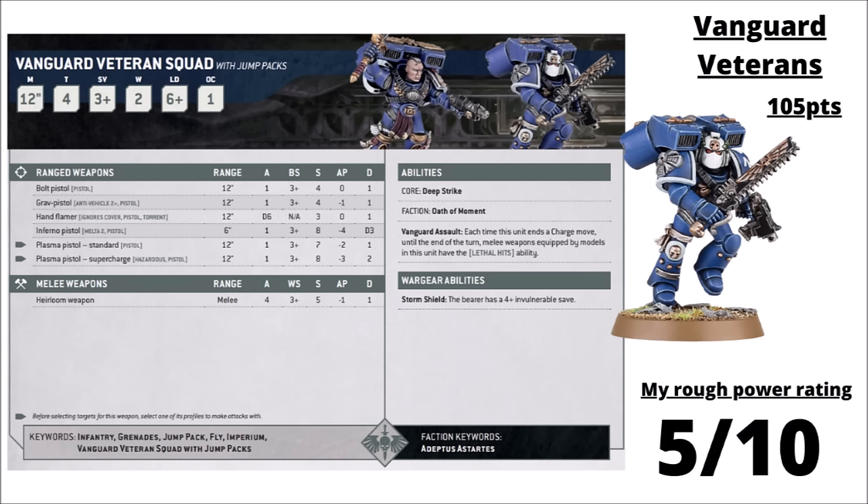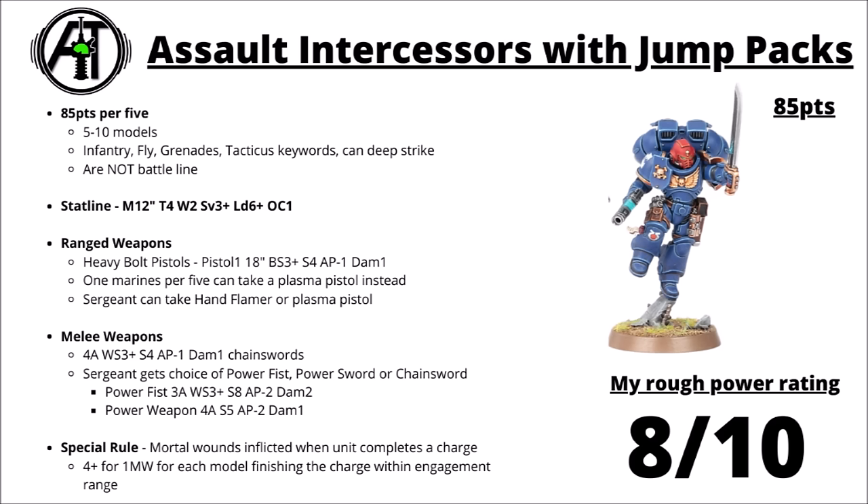I did notice at least one competitive Blood Angels list running them to some success — they're a bit better there with extra attacks and going up to Strength 7. Finally for Space Marines, the more iconic jump infantry: Assault Intercessors with Jump Packs at 85 points per 5. They hit with 4 attacks each at Strength 4, AP 1, the Sergeant gets a Power Fist, you get 2 Plasma Pistols, and their Impact Hits rule means models that charge into engagement range do a Mortal Wound on a 4+. I quite like the Jump Intercessors — cheap units to drop for secondaries, a fair bit tougher than Suppressors, with enough melee threat to bully lighter infantry. They're particularly standout for the Blood Angels, getting Strength 6 swords and Strength 10 Power Fist on the charge. I've rated them 8 out of 10. They're also pretty awesome with Kayvaan Shrike of the Raven Guard — getting Lone Operative on these guys is fun.